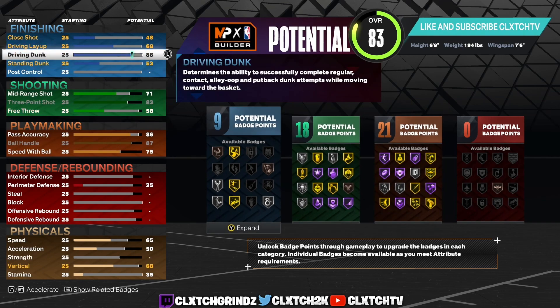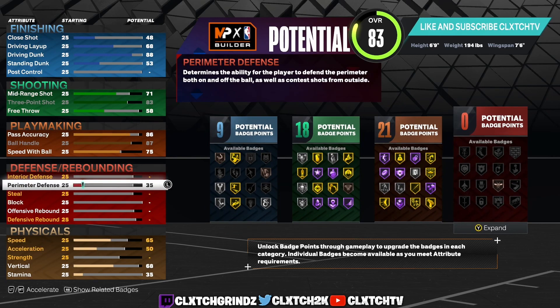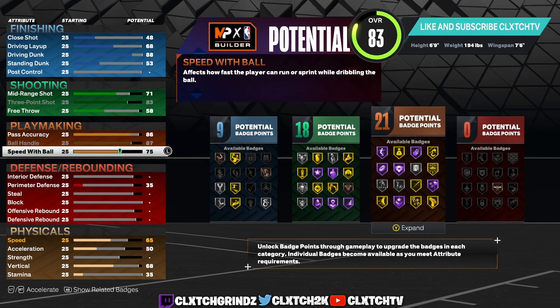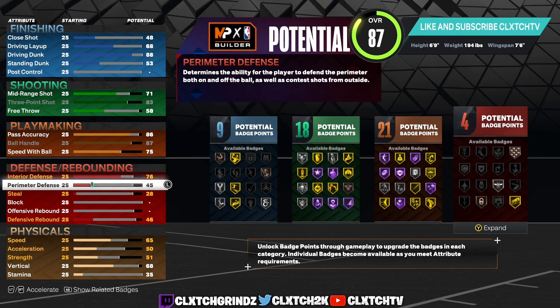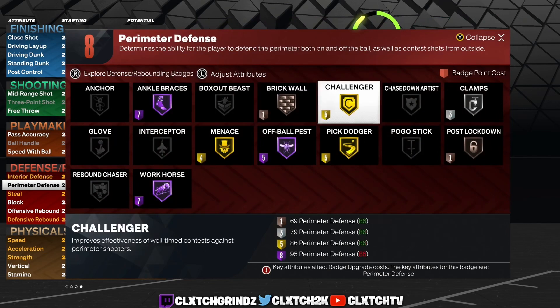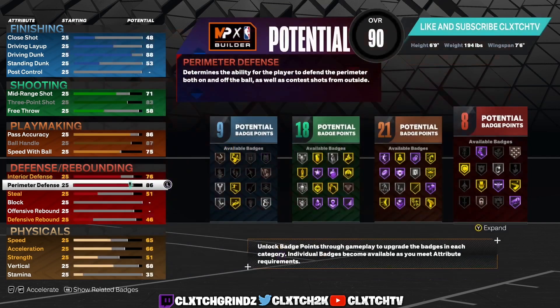You're probably thinking the defense is lacking, but we're only in 83 overall — this build does have some really crazy defense. For interior defense we are going 76, which unlocks another badge point over 75. For perimeter defense you could go 86 to get Silver Clamps, Gold Challenger, Ankle Braces, and Workhorse. But personally I went up to 88 because you unlock another badge point there, so might as well go 88 for that extra badge point.